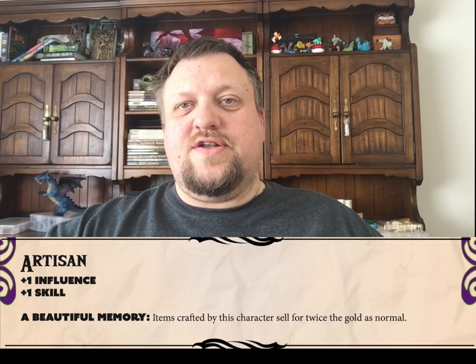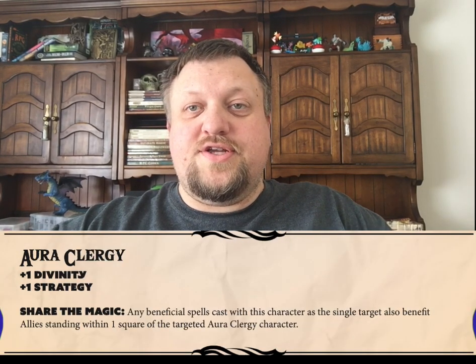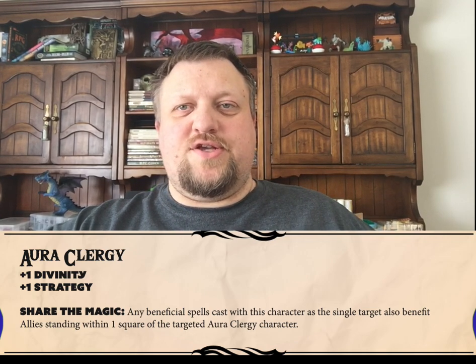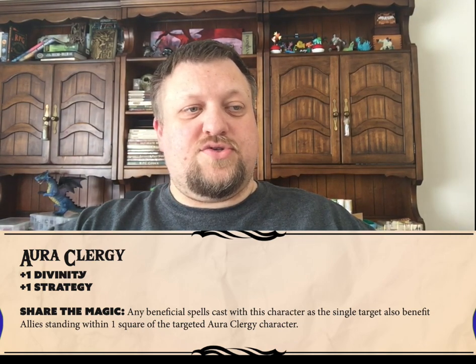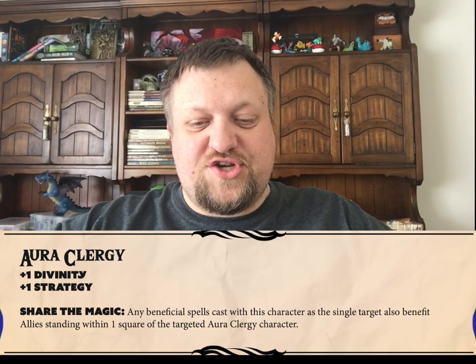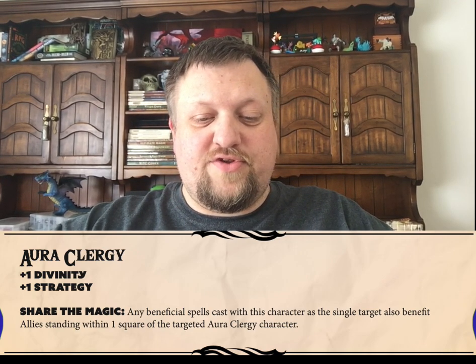Next up, we've got the Artisan, and for the Artisan, you are essentially able to craft items and sell them for more gold than what they would normally be worth. Next up, Aura Clergy — beneficial magics that are impacting this character also impact the characters around them. So you have sort of a shared aura for the Aura Clergy.